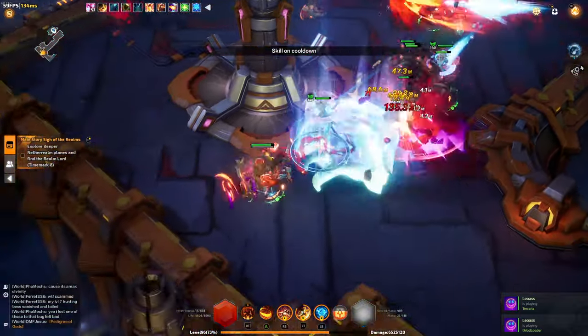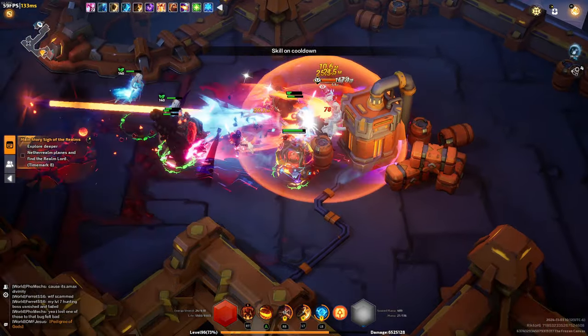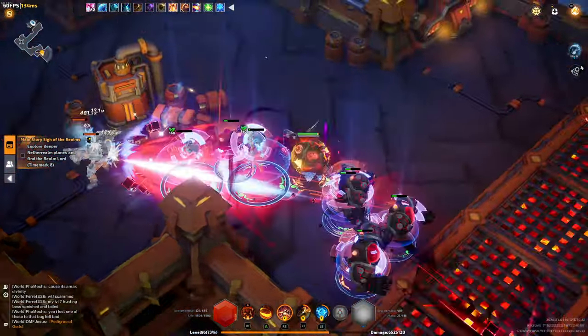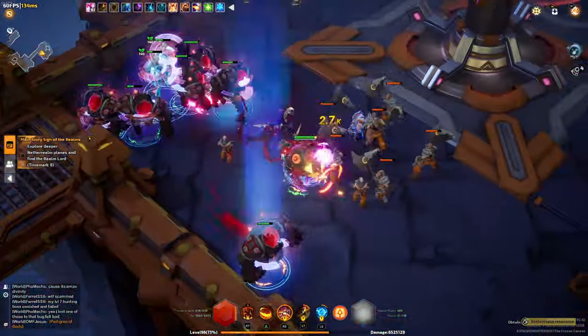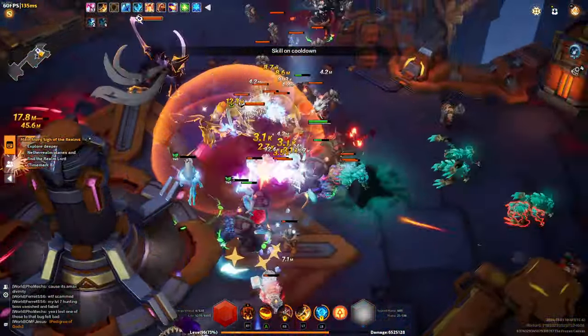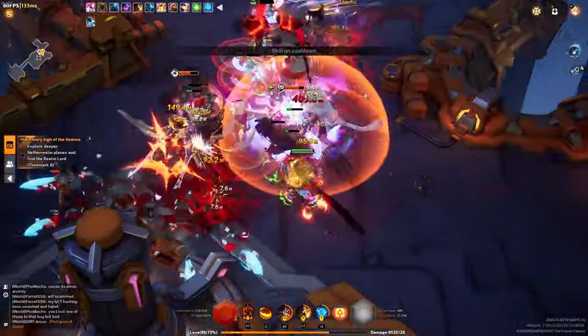First of all let's do a quick map. This is an 8.1 map with 100% modifiers item quantity. You can see the machine guards are pretty quick to jump to targets and just obliterate them.